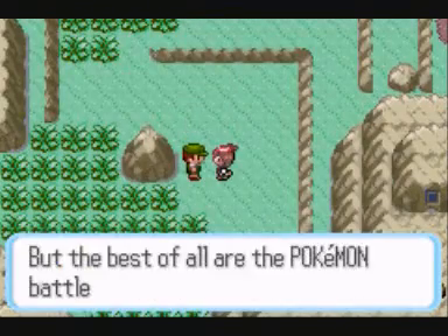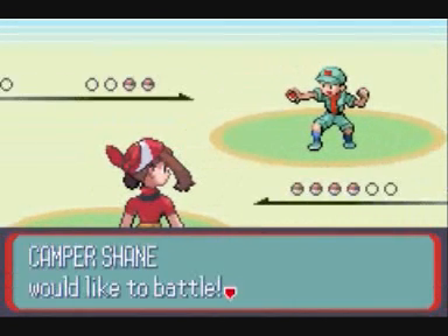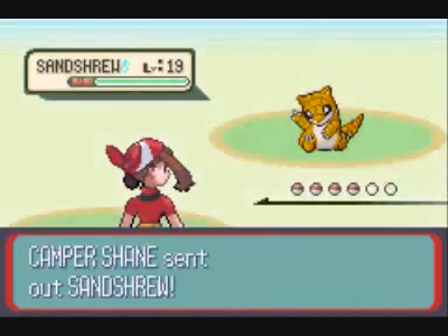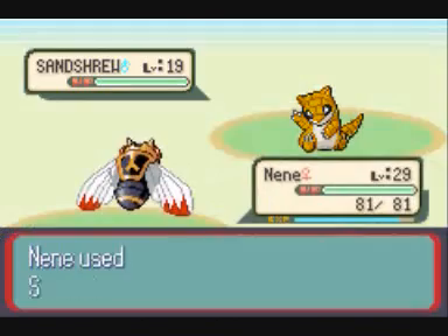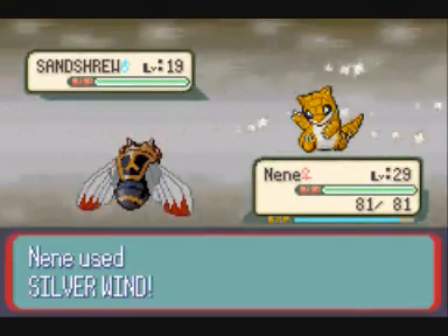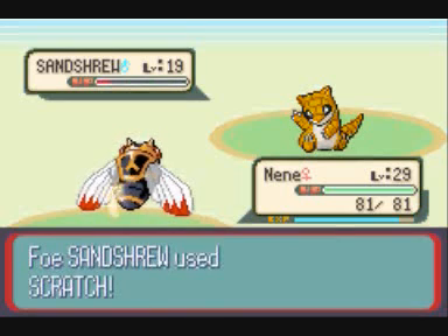And this guy shall send out a Sandshrew — pure Ground type, weak to Water, Grass, and Ice. I forget if I've done true Sandshrew before.